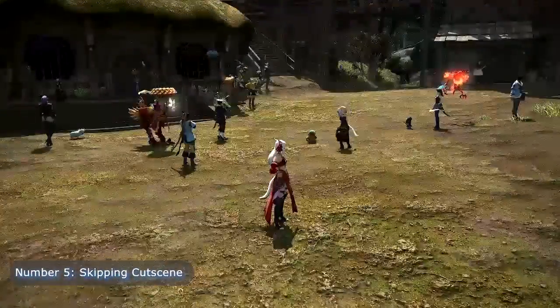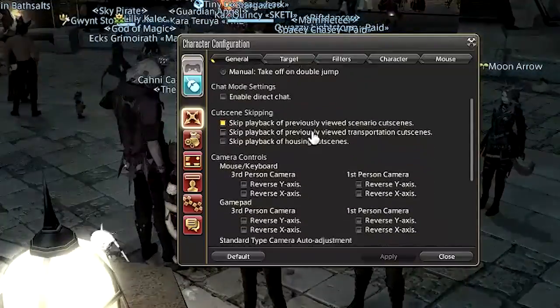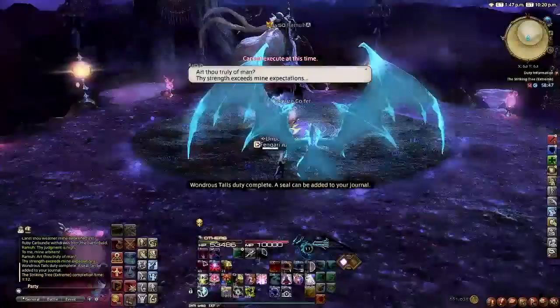Number 5: Skipping Cutscenes. When you complete any duty — whether that's dungeons or trials — you still watch the cutscenes afterwards. But you can change this by going through the settings and doing this. That easy. Now if you don't want to watch cutscenes you've seen before, say goodbye to all those raids you've completed.